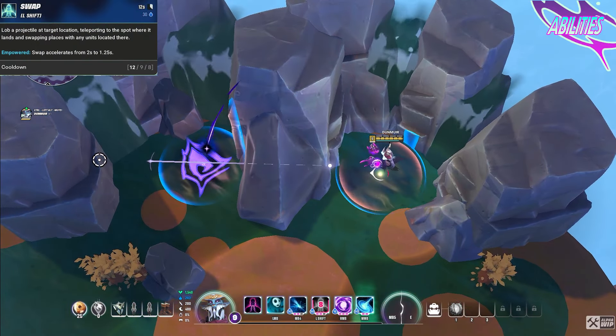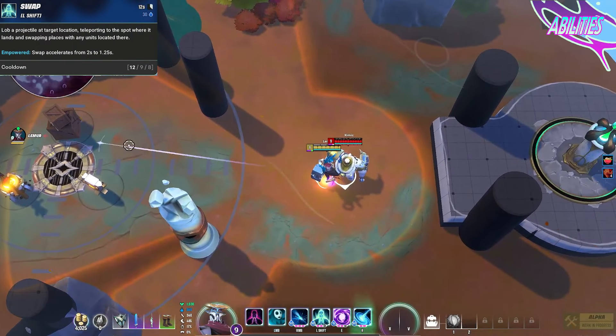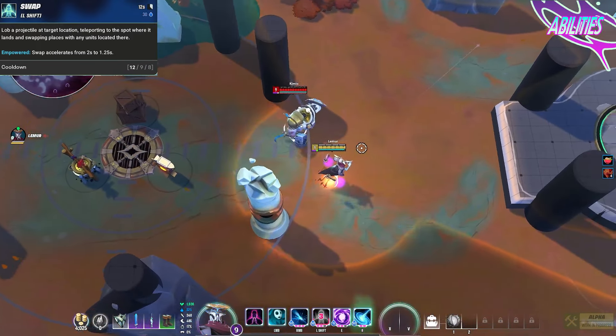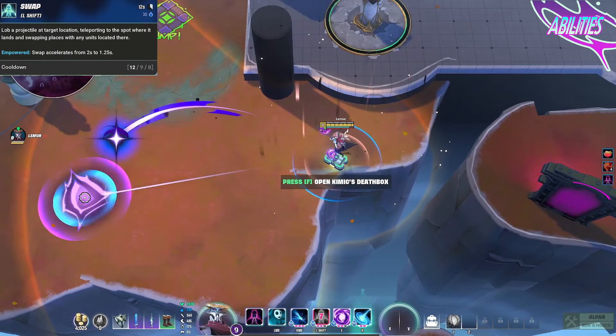Void's movement ability is an area of effect location swap. Lob a projectile to a location to swap Void and any units in the circle around him for any units in the projectile location. This ability can also teleport miscellaneous objects like death boxes.